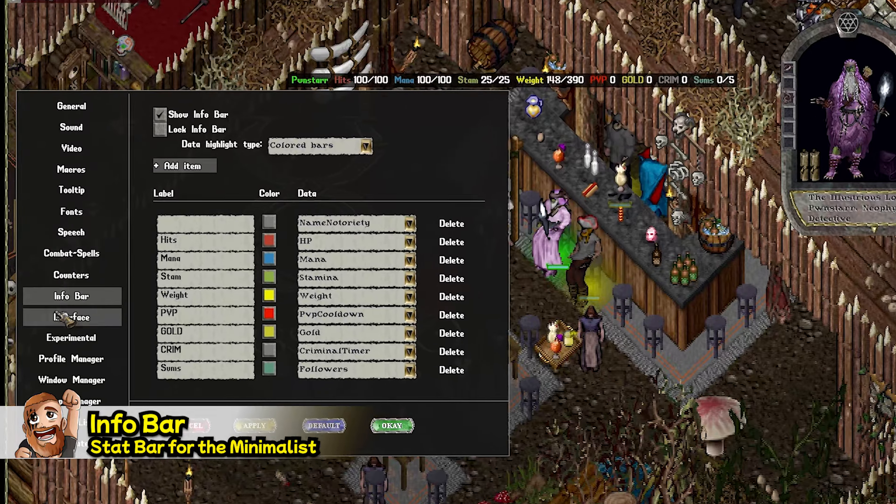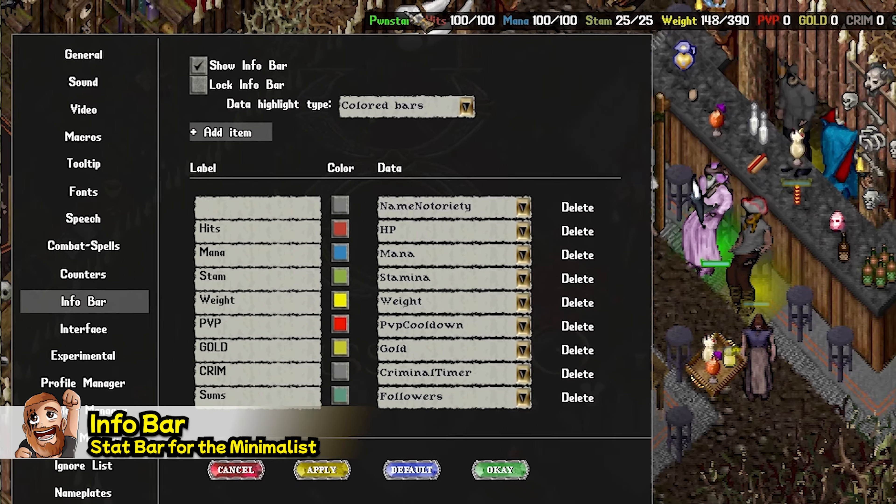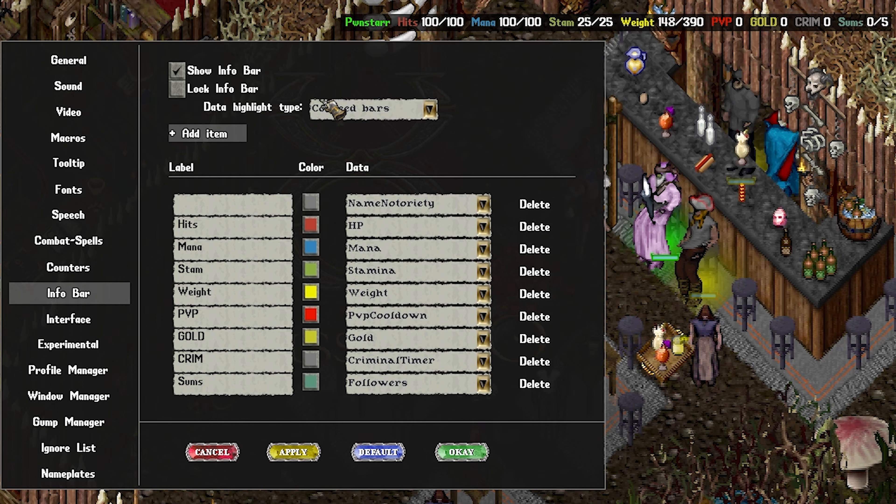The Info Bar — this movable bar is rather handy, as RUKidin points out. By default it has the basics: Name, Hit Points, Mana, Stamina, even Weight. You can add a large amount of things. I personally added the PvP Cooldown, Gold, Criminal Timer, and Summons — which is actually just Followers. Obviously you can name them whatever you'd like as well.